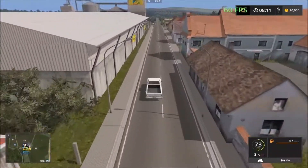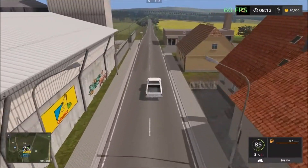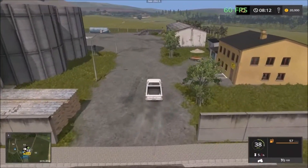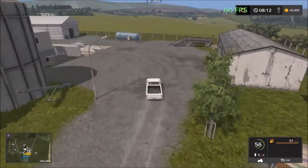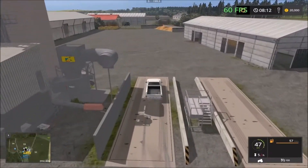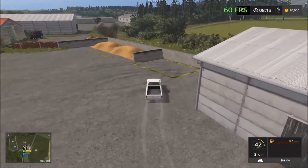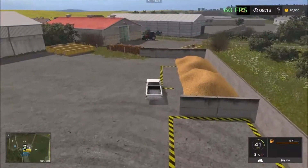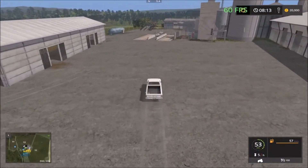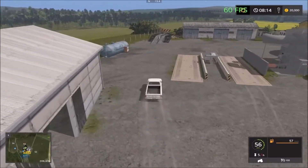Just going to explore — the unloading is in here. This is the spinry, the grain sell point. Two sell points there, and inside it's just for storage.